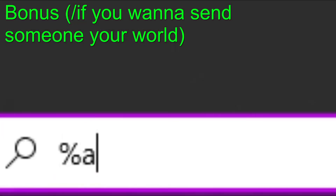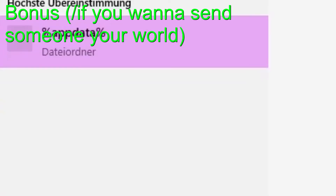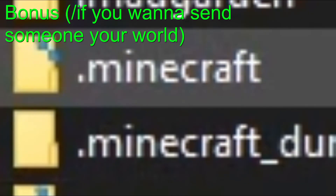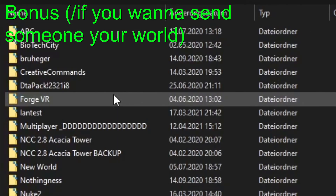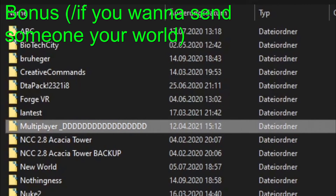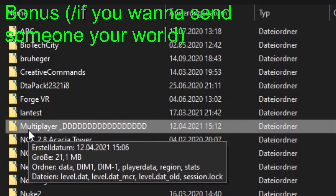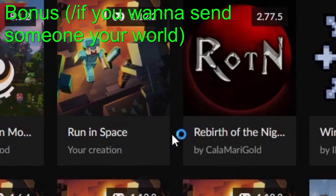If the server host changes but you want to keep your old world, the old host has to send the world to the new host — here's how. Open up AppData on your PC, then go to .minecraft, then look for a folder called saves. In that saves folder there'll be all your Minecraft worlds. You just gotta copy the folder and send it to your friend. That friend's gotta put that world into their saves folder and then you're basically done. If you use CurseForge, right-click your profile and go to Open Folder — that's your profile's Minecraft folder.